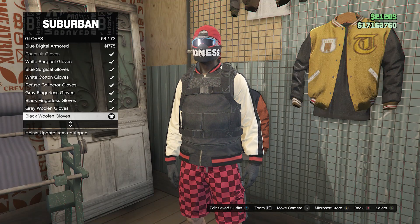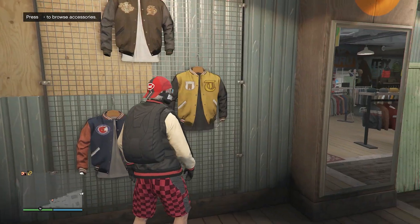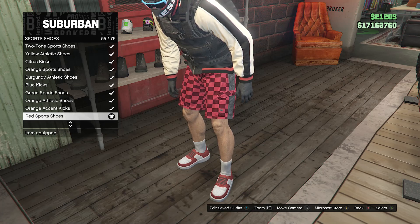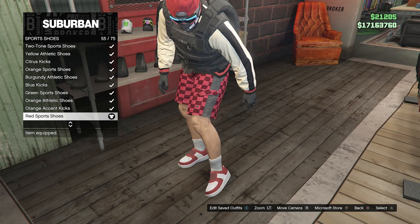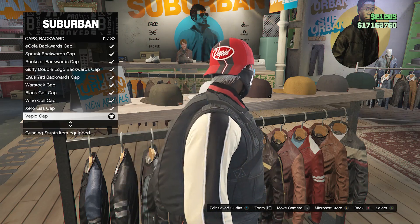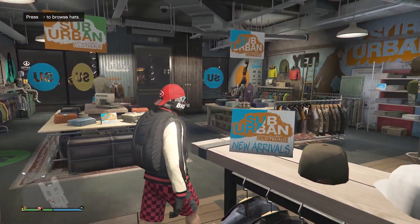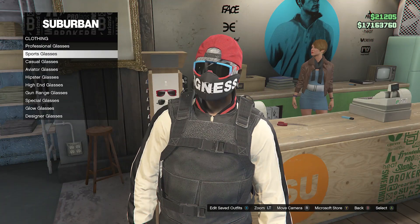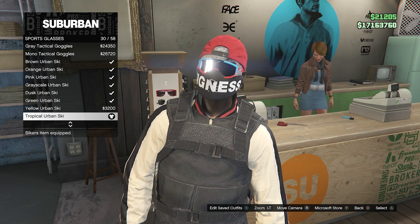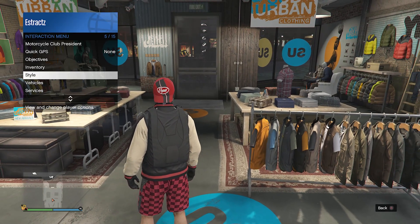After you equip these shorts, back out of the pants section, head over here to your accessories, go to gloves on slot 7, and equip the black woolen gloves on slot 58. That will be all for your accessories. Head over here to your shoes, go to sports shoes on slot 9, and look for the red sport shoes on slot 55. After you equip these sport shoes, back out of the shoe section, head over here to your hats, go to caps backward on slot 5, and equip the vapid cap on slot 11. Once you have this cap backward, back out of the hats, go over here to the glasses, click on sports glasses, and look for the tropical urban ski on slot 30. After you equip the tropical urban ski, back out of the glasses.